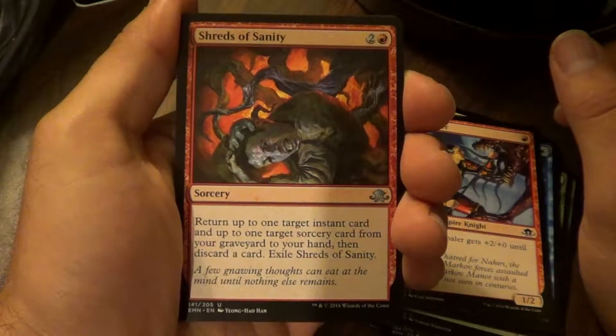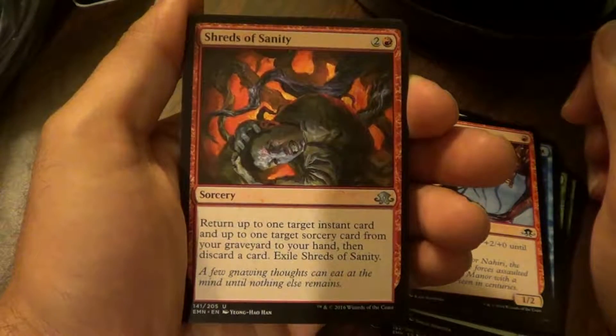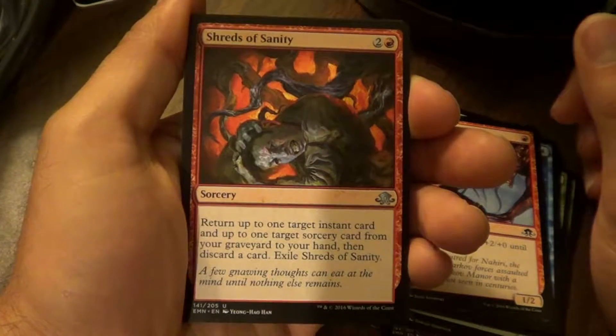Shreds of Sanity. Return up to one target instant card and up to one target sorcery card from your graveyard to your hand. Then discard a card. Exile Shreds of Sanity.